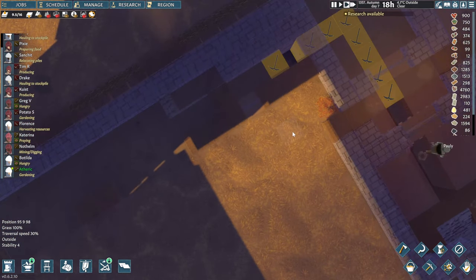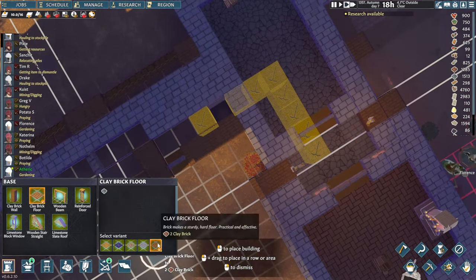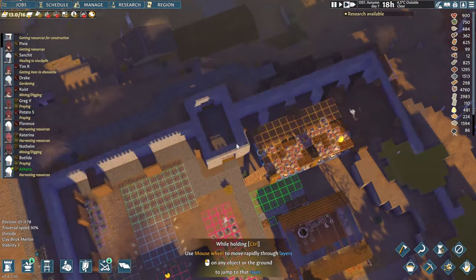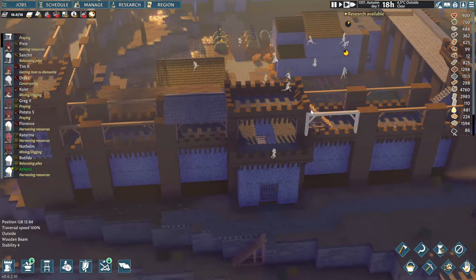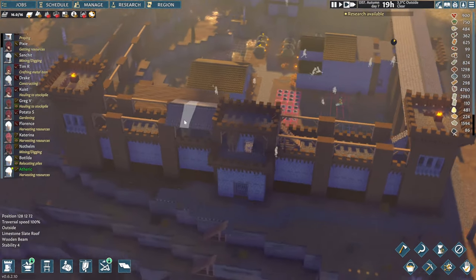Let's mine out this bit here as well and put a floor in real quick. Let's see how it's gonna go and check on the progress. This is kind of what it could look like to give it a bit more character.